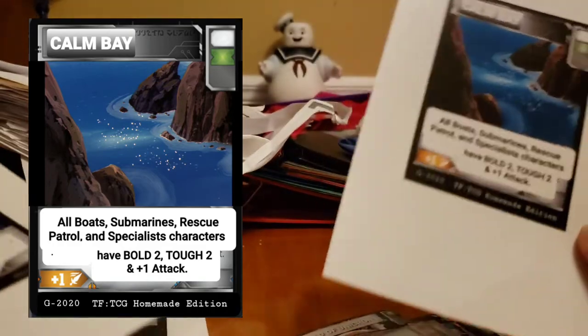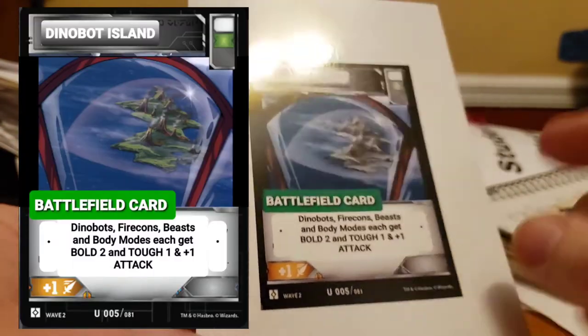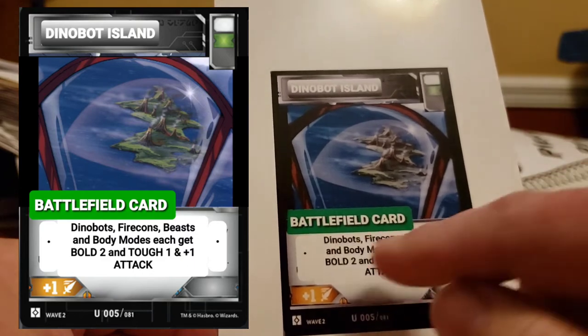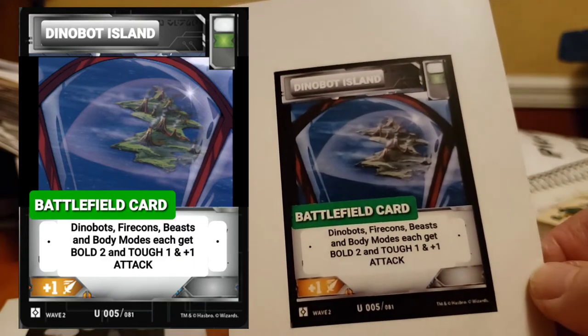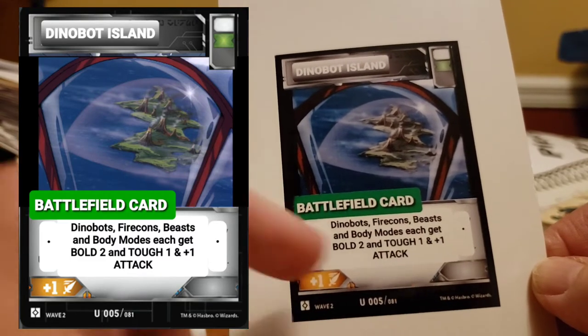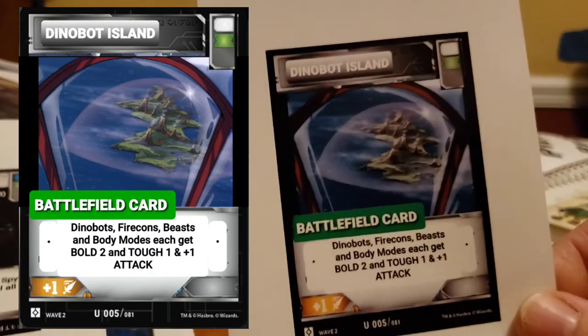I'm really trying to give everybody a little of something. Dinobot Island — this is through the cockpit of Power Glide. Battlefield card: Dinobots, Firecons, Beasts, and Body Modes each get bold two, tough one, and plus one to attack. So we're giving the Firecons a little love here too, for Dinobot Island.